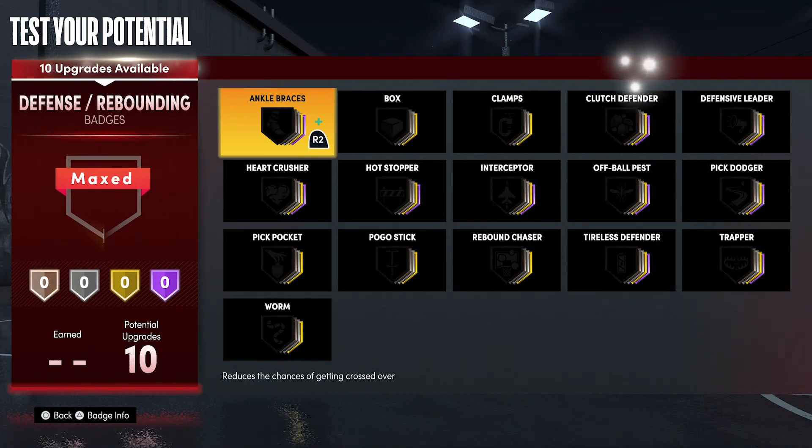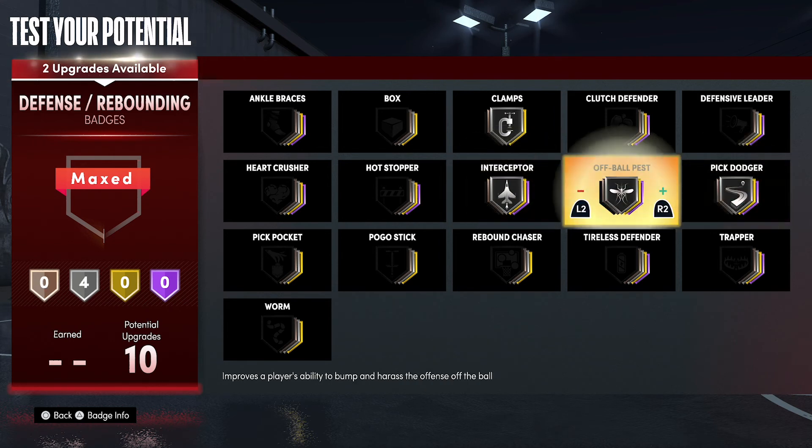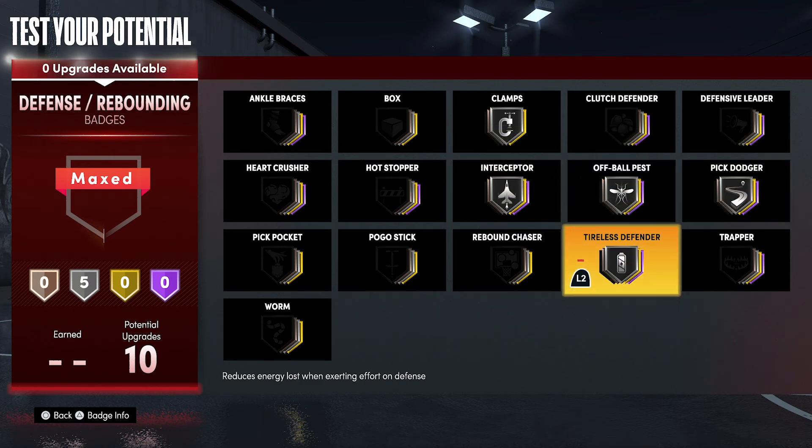For your defensive and rebounding badges, you're going to put clamps on silver, interceptor on silver, pick dodger on silver, off-ball pest on silver, and tireless defender on silver.